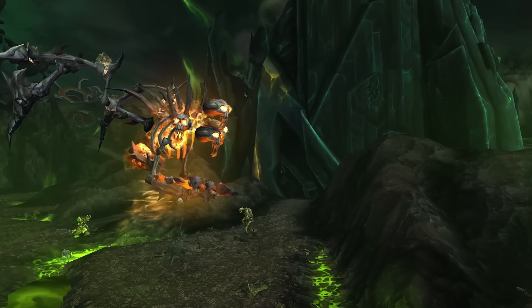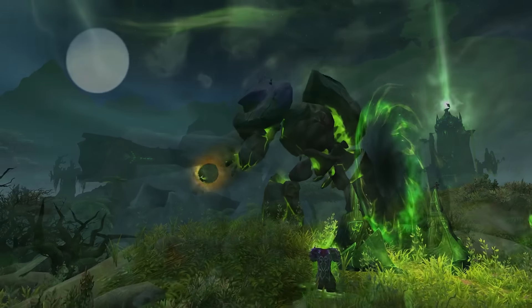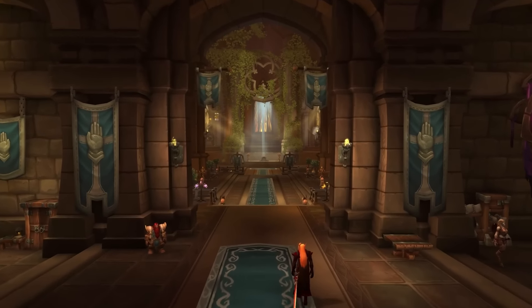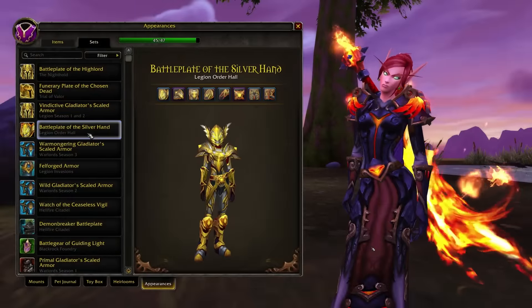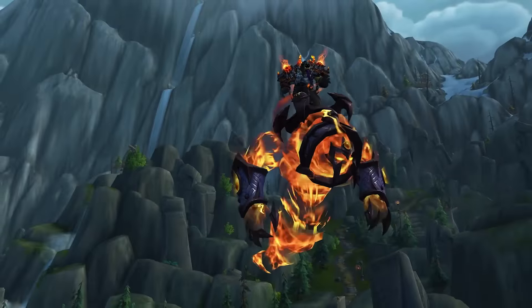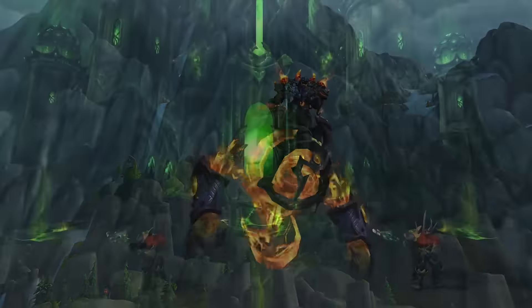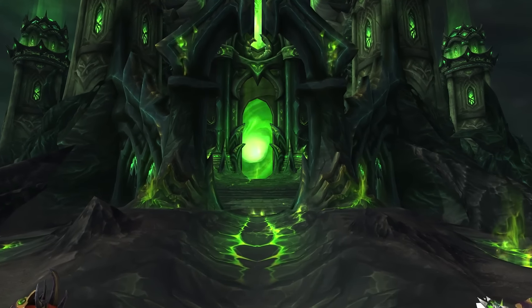These are some of the biggest things coming in Patch 7.2, but there's a lot more, including a pet battle dungeon, new Order Hall followers and improvements, increases to artifact knowledge, and a new transmog sets feature, just to name a few. As the Legionfall campaign continues, you'll also be able to earn a class-specific mount, and eventually take the fight directly to the Legion's home base in the Tomb of Sargeras raid.